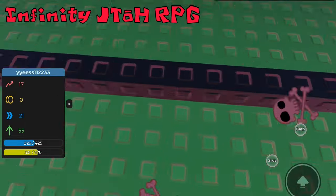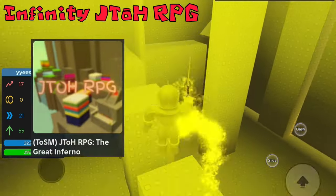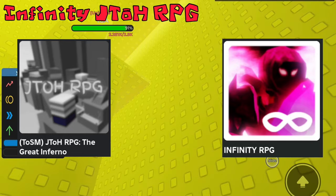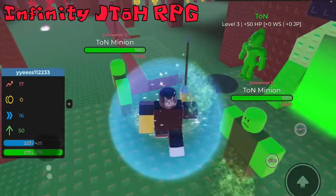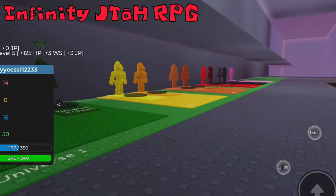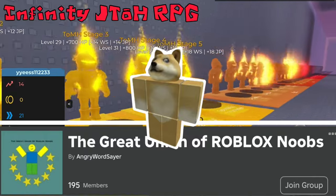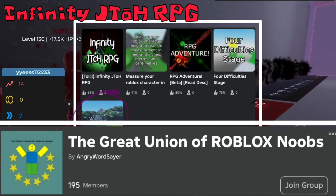Infinity J2HRPG is a take on the role-playing game genre combined with the obby platformer Duke's Towers of Hell. It is primarily inspired by two games: J2HRPG, covered in Layer 2, and Infinity RPG, a large RPG game with a variety of weapons to obliterate monsters. This combination creates Infinity J2HRPG, featuring all the monsters, weapons and armour found in other J2H-based RPG games. The game was released in 2022 and is still receiving infrequent updates. It is listed under the group The Great Union of Roblox Noobs, owned by Angry Word Slayer, who also owns unrelated games like RPG Adventure and Noob Attack.